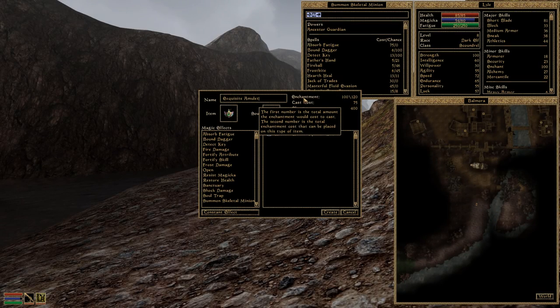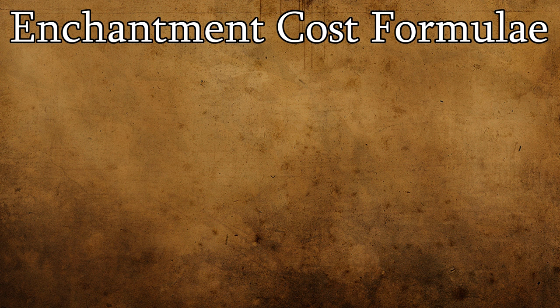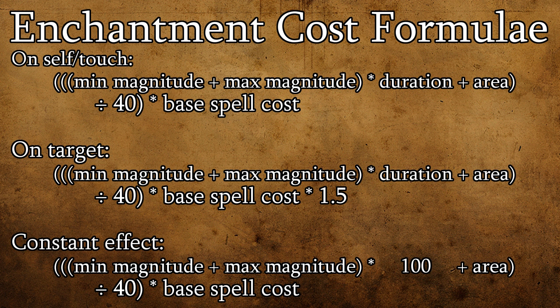The cost of an enchantment must be equal to or less than an item's maximum enchantment capacity — there's no way to increase an item's capacity. On screen now are the formulae used to calculate the cost for on-touch and on-self effects, on-target effects, and constant effects. Right off the bat, on-touch and on-self are pretty much always going to be the lowest cost, as long as their duration is less than 100 seconds. Constant effect enchantments will usually have the highest costs, unless you're working with an on-target enchantment that has a significant duration.